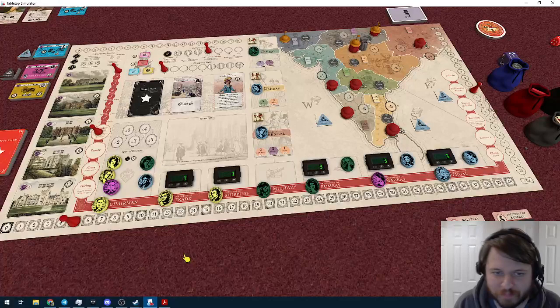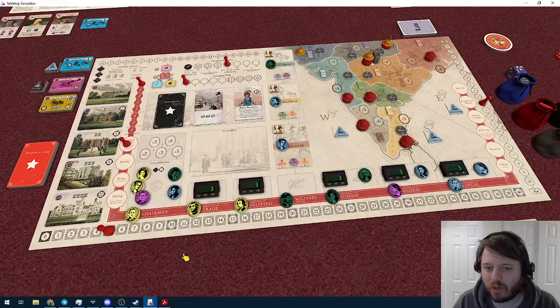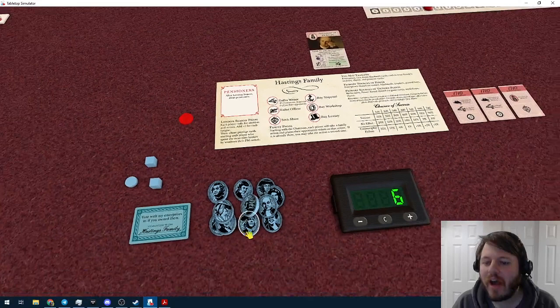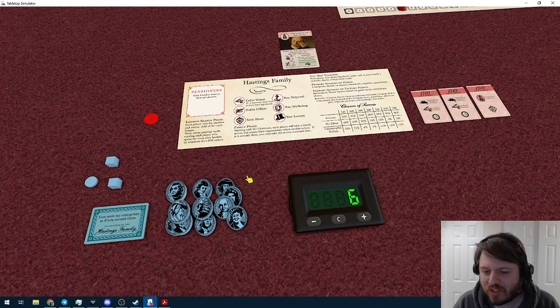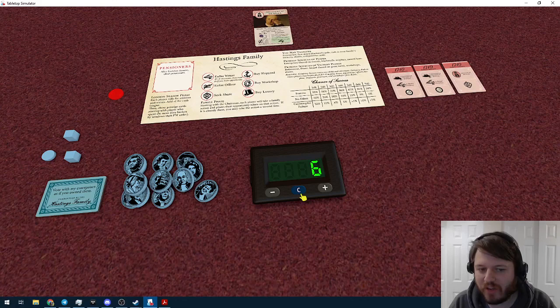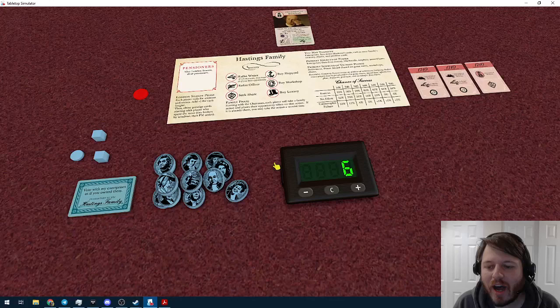Before jumping into mechanics, let me acquaint you with some pieces. Every player has 18 family members — each has a different portrait, but portraits are wholly cosmetic. These represent your family's influence; they'll exist on the board in lots of different ways and are your most valuable resources. Players also have a treasury of pounds — each pound represents probably 1,000 pounds or more, though it's a purposely vague marker. Players have a reserve of cash they'll use to do various things.